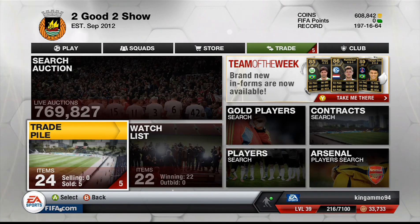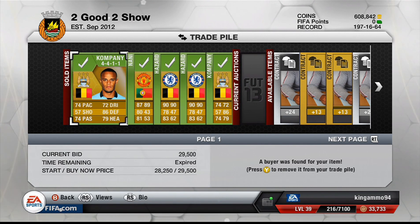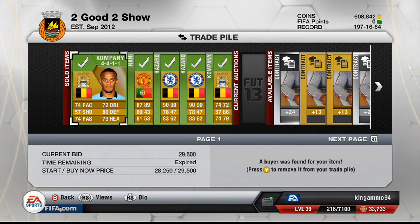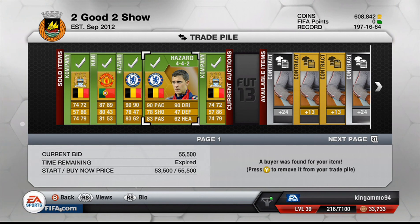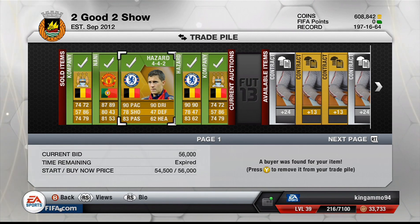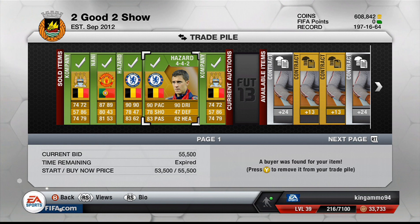I am going to quickly show you how much they sold for. Vincente sold for $29,500 — I bought him for around $25,000. I bought both of these for $50,000 and made $4,000 on them. Also remember to look at the players and formation cards at different times of the day, as some times will be different from others. That's it guys, see ya.